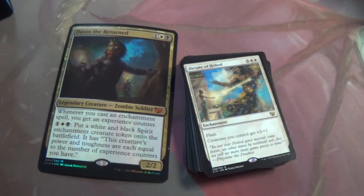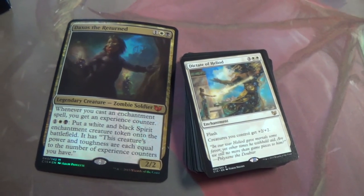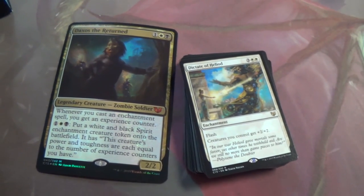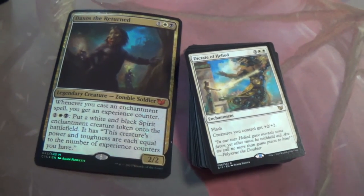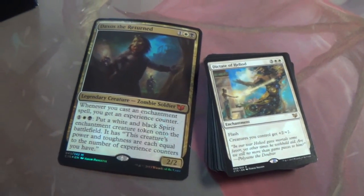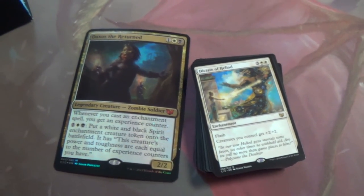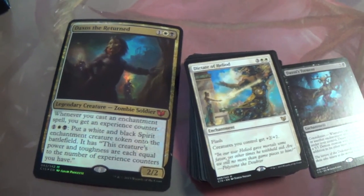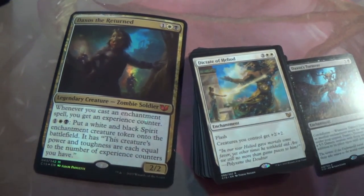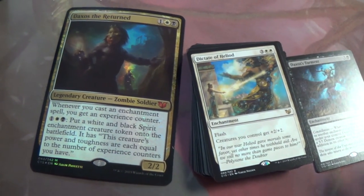Dictate of Heliod — so if those spirits weren't big enough already, those enchantment spirits with ten experience counters because you're playing Daxos, let's just make them even bigger. Not to mention Daxos's Torment — you can make him a 5/5 on their turn with flash so if you need a blocker, you got a blocker.